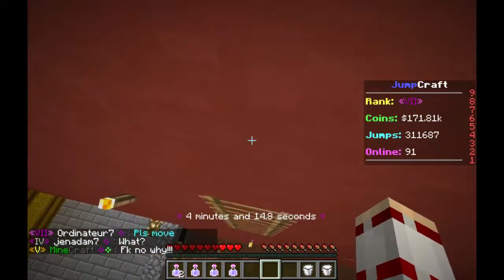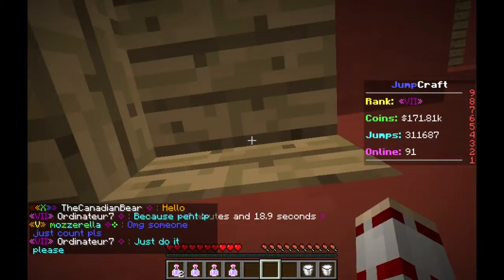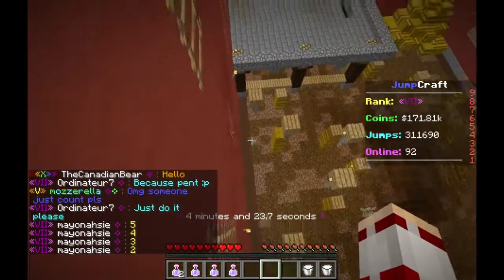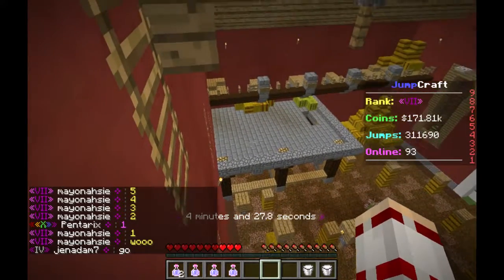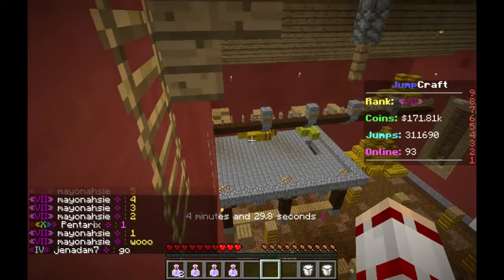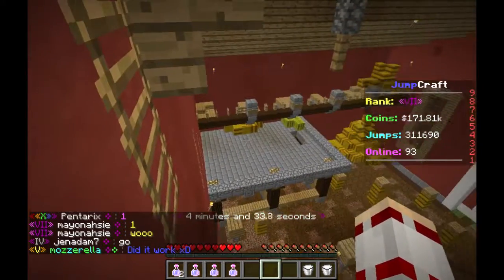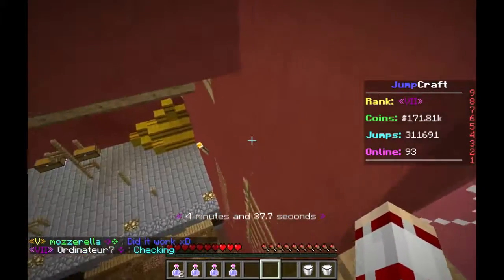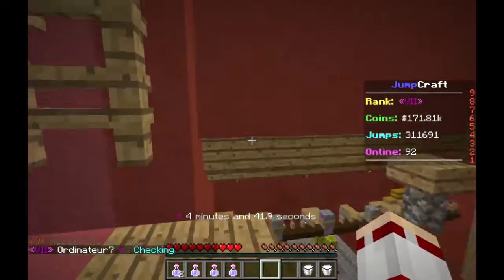Alright, so we're at the final ladder jump here, and it's a 2.5 ceiling, so you actually hit your head on it. What I like to do is shift to the very edge, let go of shift, and then press W and space in really quick succession — like, as soon as you hit W, press space. If you didn't know what I just did, it'll help if you try it out yourself in single player.